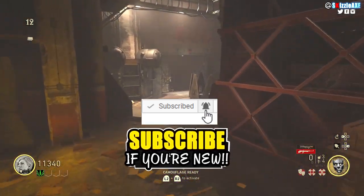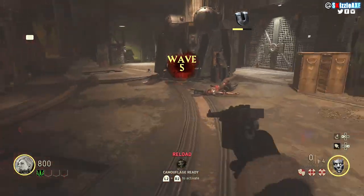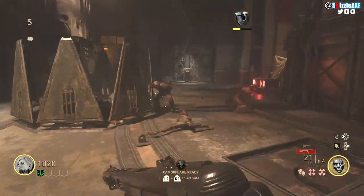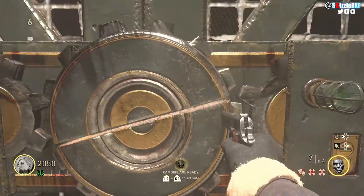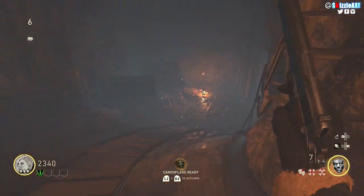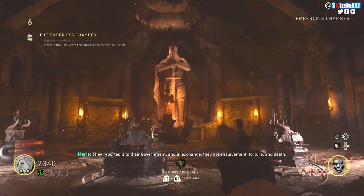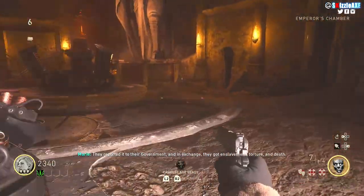In order to get the wonder weapon you need to activate all the power — check that guide in the description if you need help. Once you have the power on, you need to turn it on inside the bunker. There will be another door for 1500 points that you need to buy, and that will lead you to the Statue of Barbarossa, which has 3 pillars.